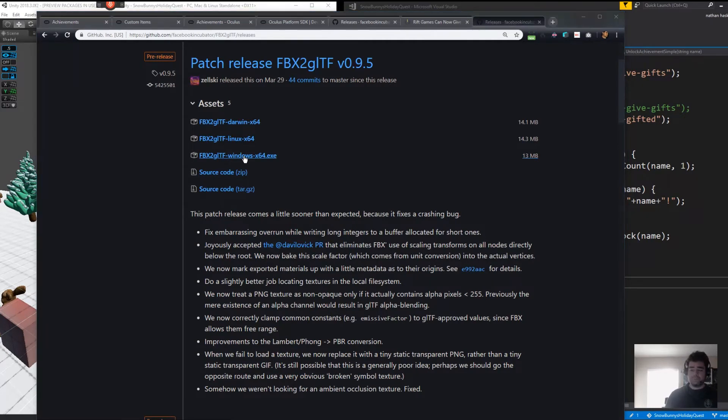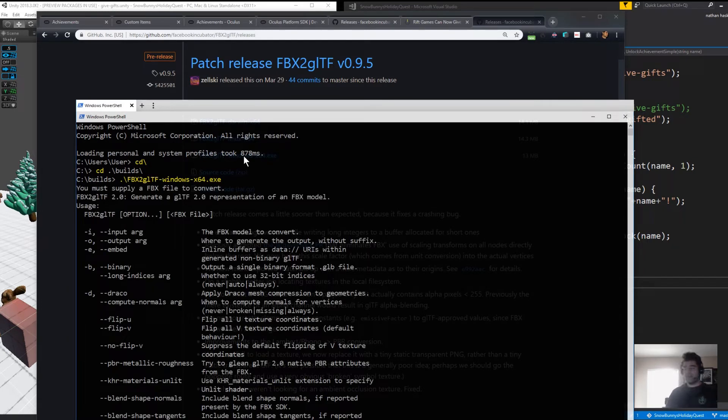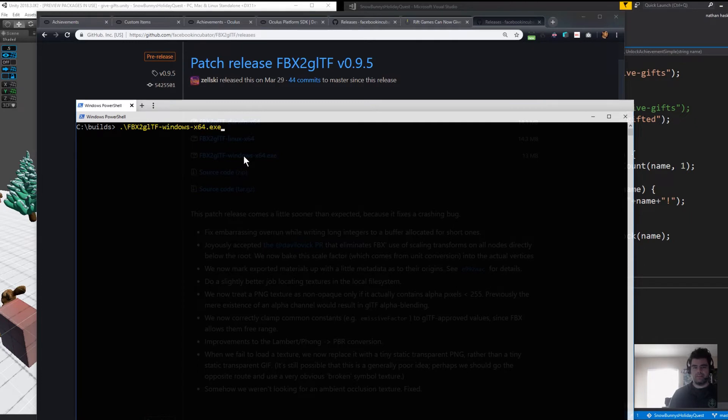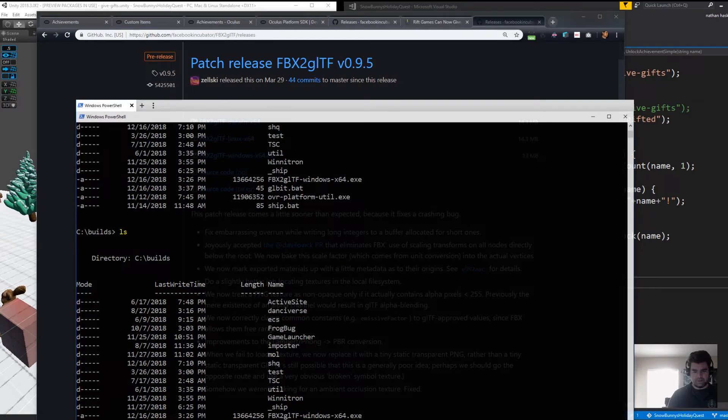Once you have that file, pop up your command prompt and browse to where that file was downloaded. In my case it's under my build folder. If you run it, it's going to give you some instructions. The syntax looks like this: you run FBX2glTF space dash B — don't forget dash B — and then your path to the FBX. When you do that, it's going to take just a second to convert it and create the output in the same directory as the program you just ran. You end up with a GLB file in that directory.